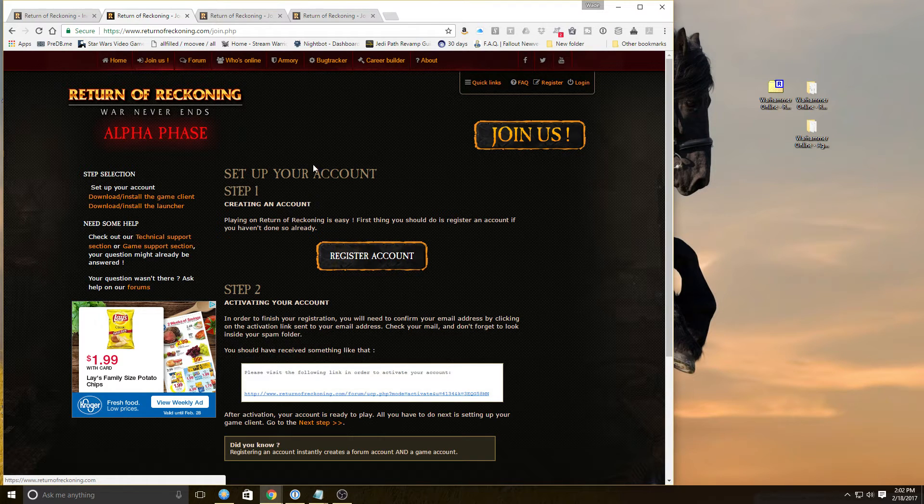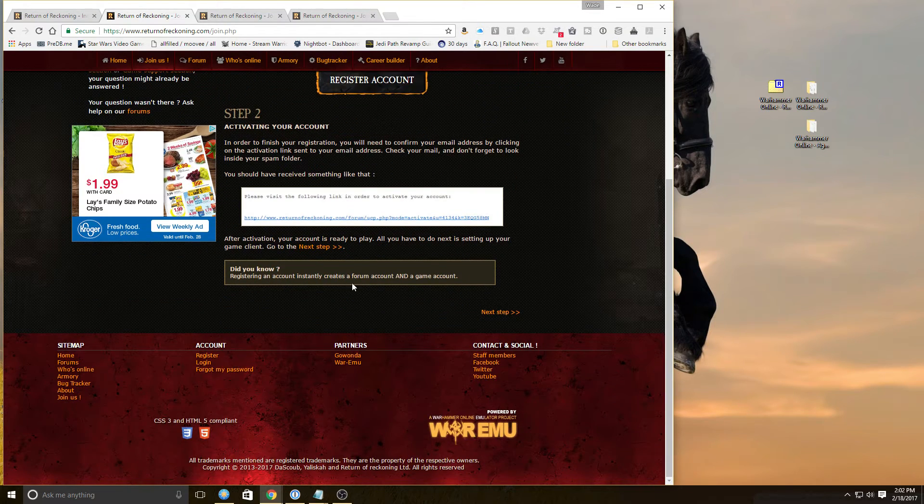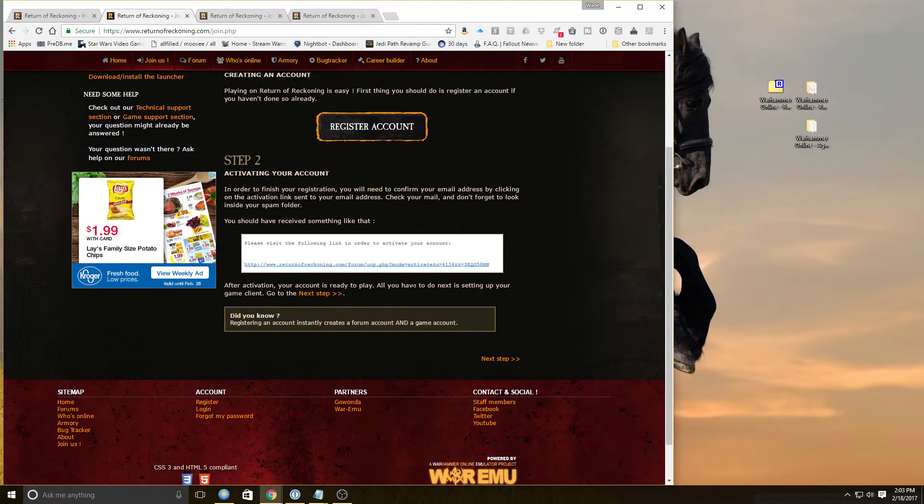This takes you to a step-by-step guide on how to install the Warhammer Online client and the patch required to play the game. First step: setting up an account. You click on this to register an account — it's a standard registration process. You'll get an activation email, activate your account, and you're good to go. Registering an account instantly creates both a forum account and a game account, which I like.